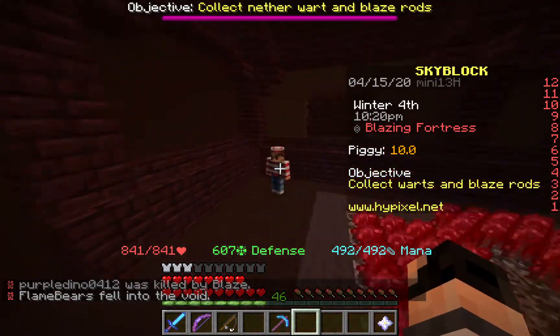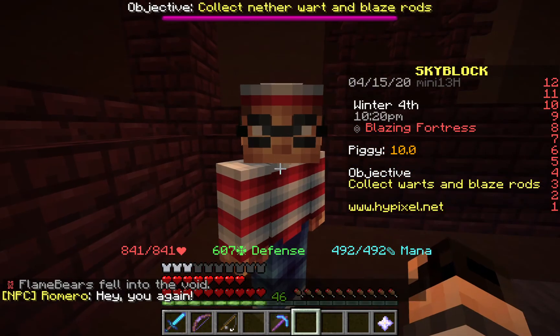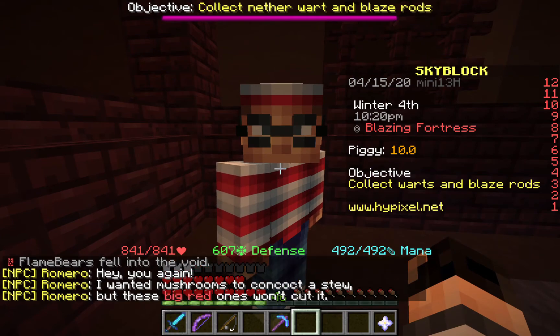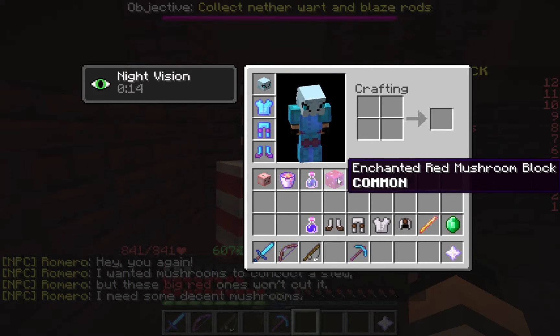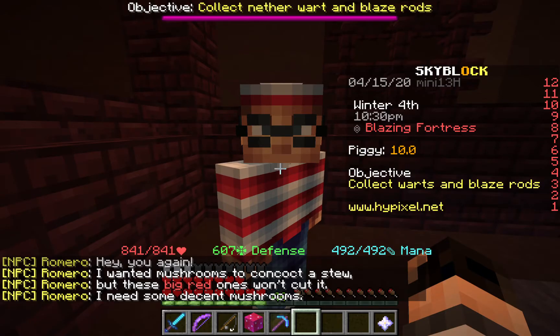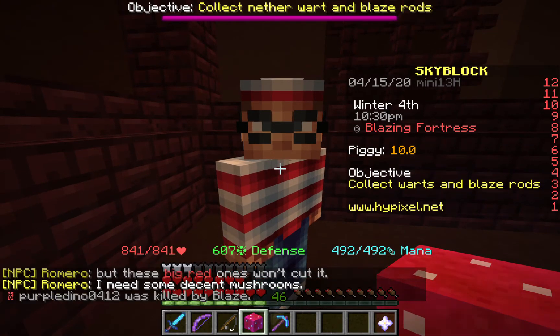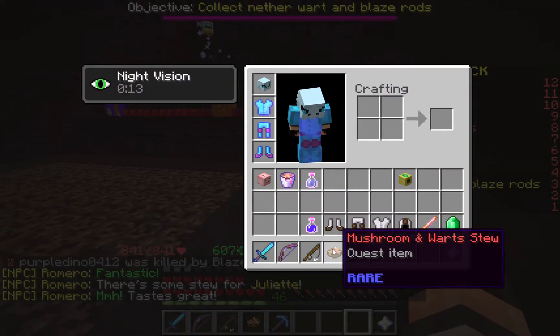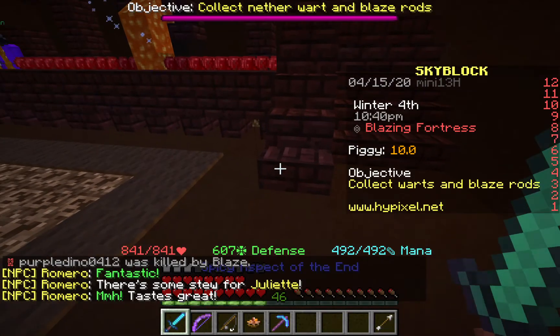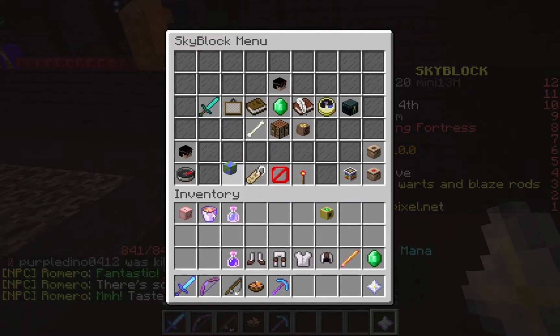What do you want? Oh, hey, you again. He just wants some mushrooms to make some stew, but the big red ones won't cut it — he wants an enchanted red mushroom block. I 100% advise you to buy it from the auction; they're like 50k. Fantastic. Bring this to Juliet. It's disgusting, Romero — why would you want to do that?